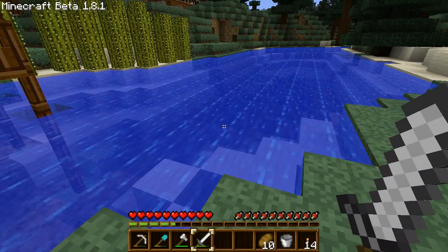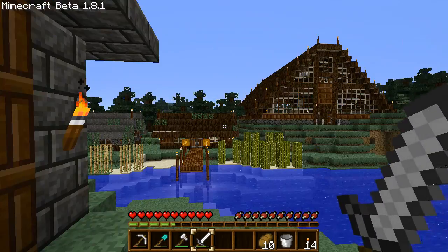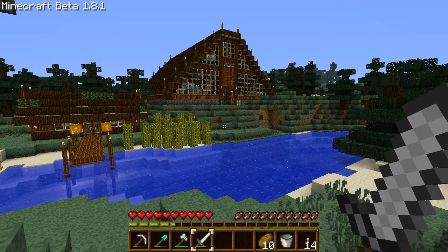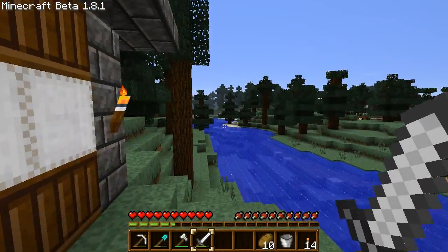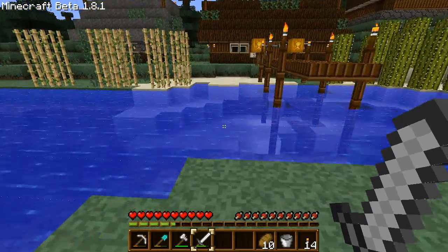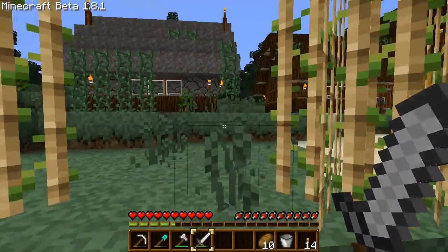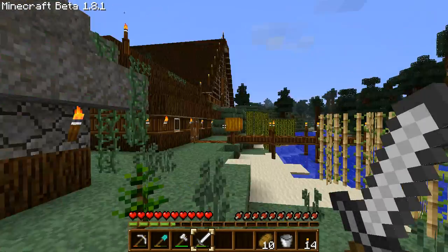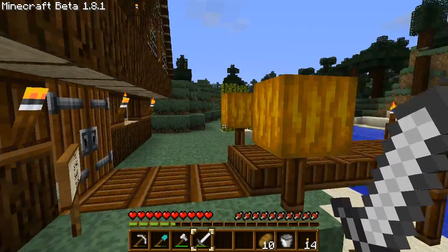I'd like to address the problem with 1.9, because apparently, just like was the case with 1.8, this world will be surrounded by infinite ocean. It's a very strange side effect of the change in biome generation code, which means I will have to restart this server again. I'm getting very sick of it quite frankly.